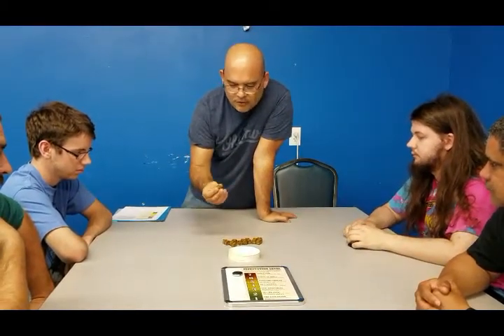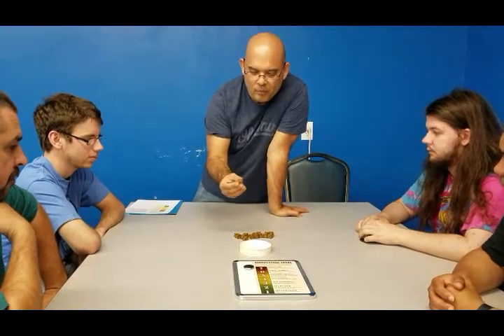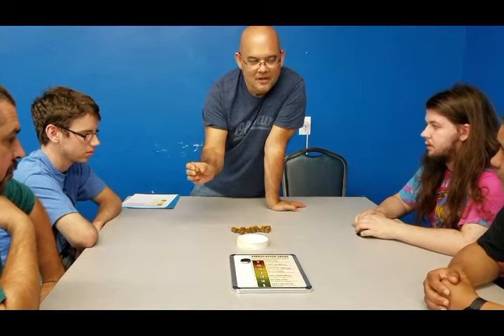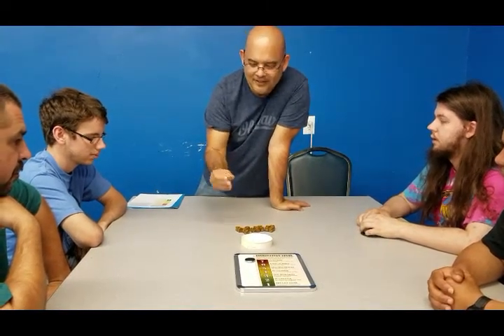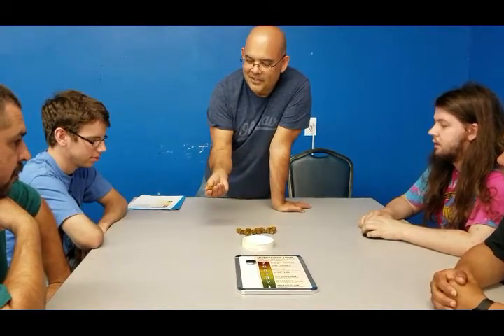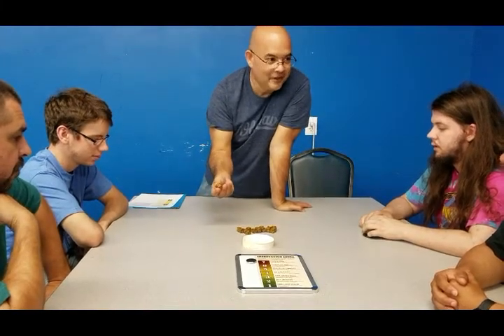The dice. There are only three symbols on the dice. You've got the splat symbol — it looks like a splat — and basically you kill the roach. Then we have the runner, which looks like a running roach. Those you managed to clear out of your apartment, but unfortunately they're going to move to somebody else's apartment — they're not quite dead. And finally we've got the egg symbol. These eggs are laid dormant until they're ready to hatch and more roaches come into play.